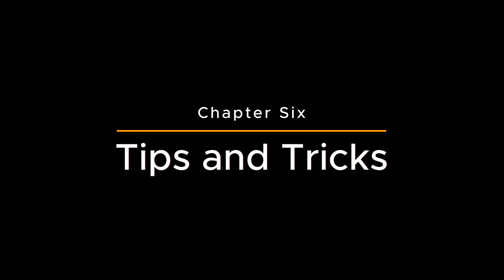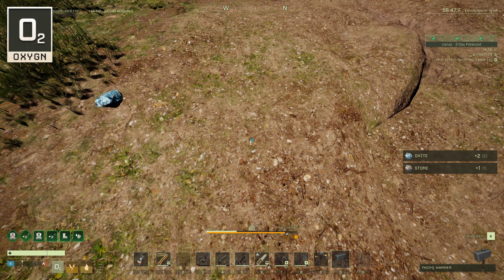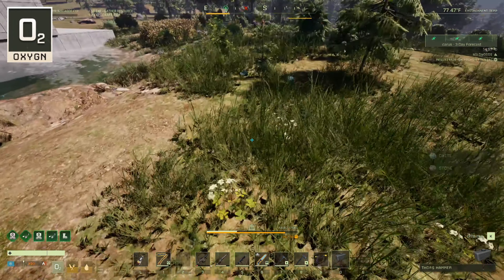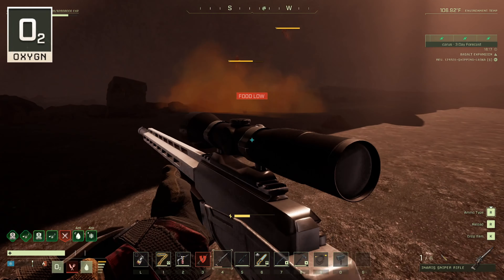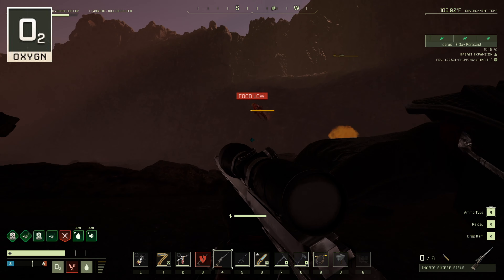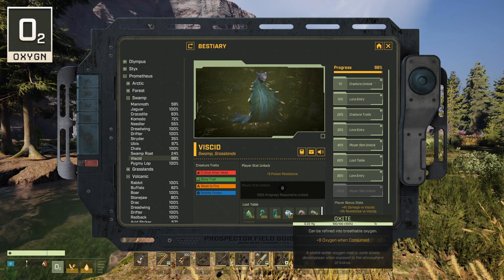Chapter 6: Tips and Tricks. Oxygen tips: When you first drop onto the surface and have nothing but your suit, you can actually get stone while collecting oxide by hand. This is a huge help in those early moments when you're struggling to find resources. In the volcanic biome, you won't find any mineable oxide nodes—instead, you'll need to either hunt down floating drifters or find deep ore veins that require a biofuel or electric drill. If you're exploring the swamp biome, keep an eye out for viscids, as they're another great source of oxide.